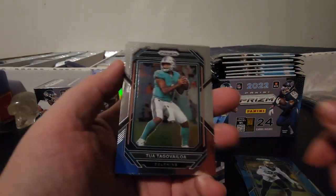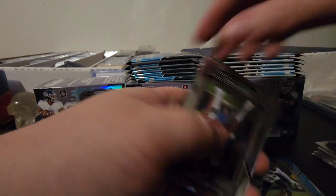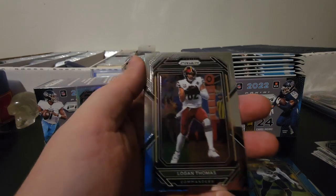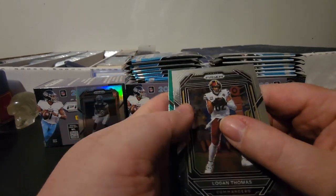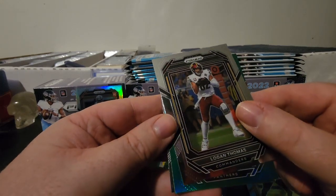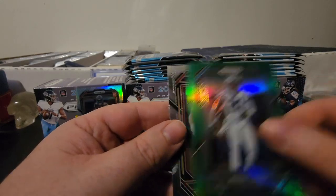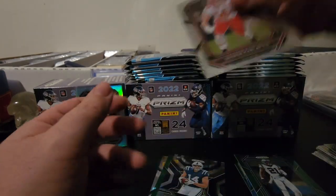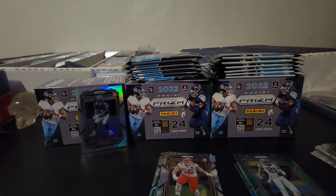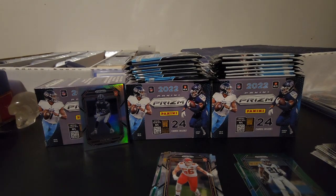Last pack of blaster one — we got Tua, Logan Thomas. The last green is not a rookie but it is for the Panthers — that's going to be Jeremy Chinn. And the rookie is going to be Karlaftis. Lackluster there, but we did get the variation of David Bell. Let's go ahead and rip into number two.